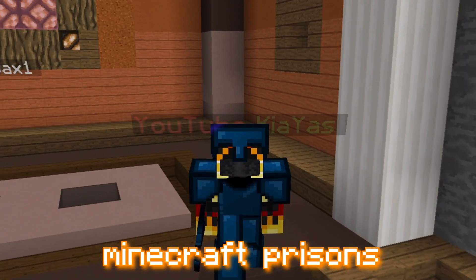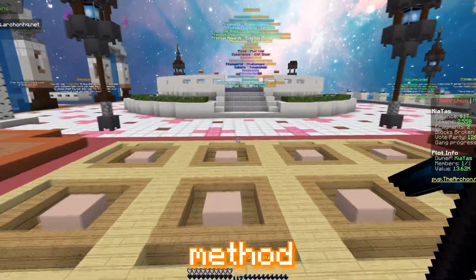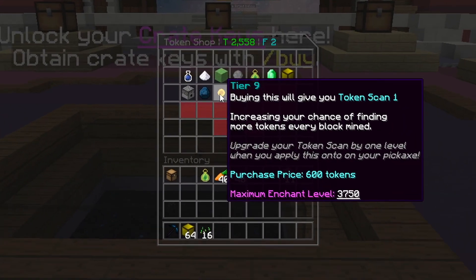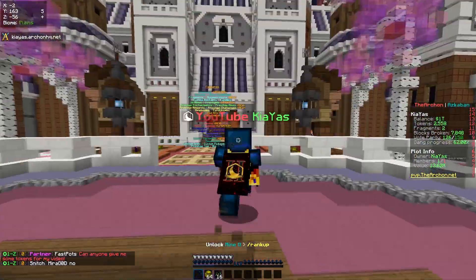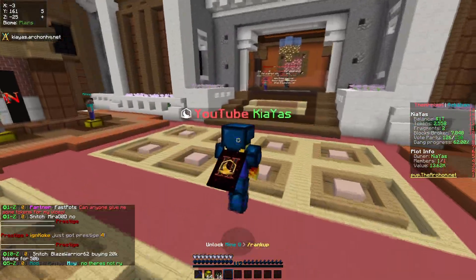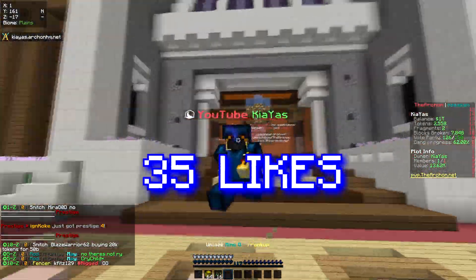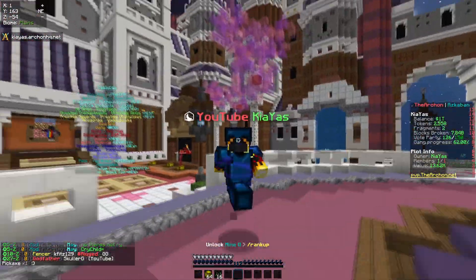In today's Minecraft Prisons episode, I'll be showing you guys the best money-making method ever. This money-making method is based fully on the token scan enchant and actually being able to sell those tokens. If you guys do end up enjoying today's video, let's go for 35 likes and let's get straight into it.